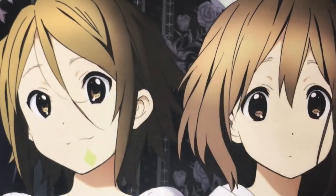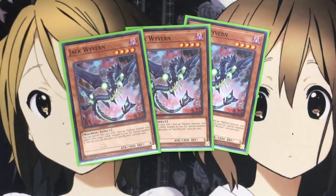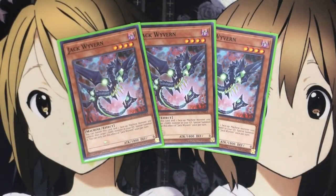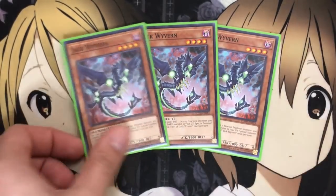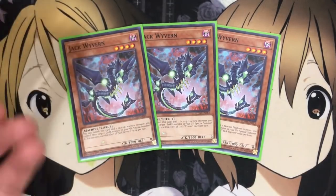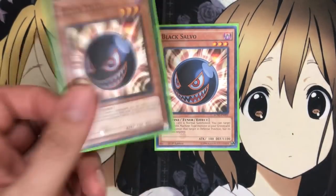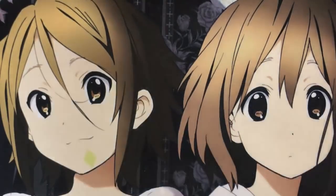I also run three Jack Wyvern for easy special summons. You can banish this card and one face-up machine monster you control, then target one dark monster in your graveyard and special summon it. You can only use this effect once per turn. It grabs back your bigger machine monsters by getting rid of your weaker ones — Jack Wyvern definitely helps with that easy special summon. I also run two Black Salvo. With the level fours you run in this deck, targeting a dark machine is too easy, making a very easy level seven synchro. My two main targets are Black Rose Dragon and Moonlit Dragon. And that is it for the monsters.